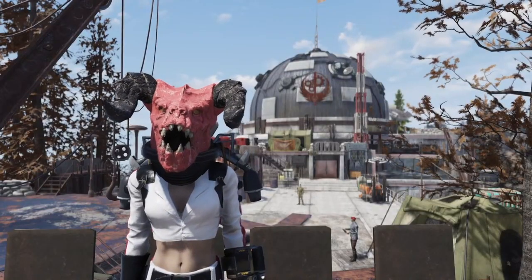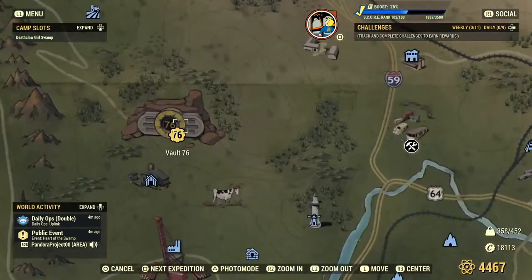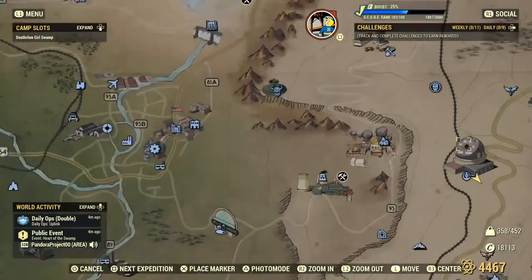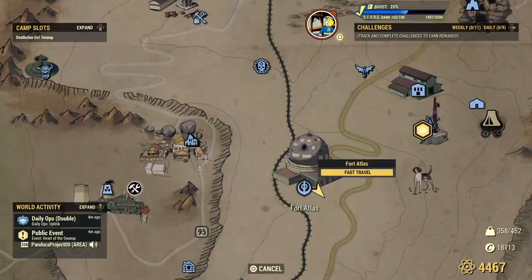To get to Fort Atlas, you're going to go to the map. Let me give you a map reference. Here's Vault 76 where you started the game, and you're basically just going to go east to the observatory — that's it right there. Now if you go to the dog, you've gone too far. It's a little bit west of the dog, and here's Fort Atlas.